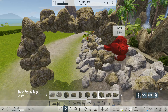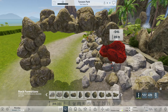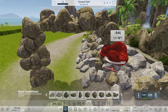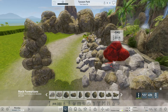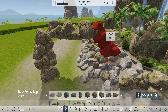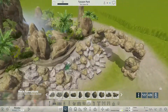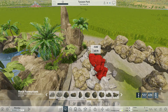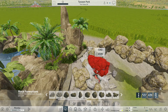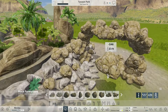I tried an older save — that also refused to load. So I did an integrity check, reinstalled the game, deleted folders, reinstalled — done that how many times — and it just refused to load the save. I thought maybe somehow they got corrupt. So I decided to make the park for the second time, which we did and are showing you in the video.